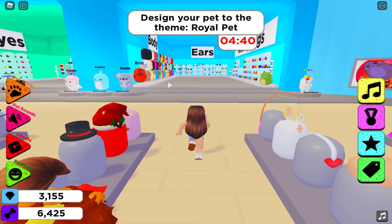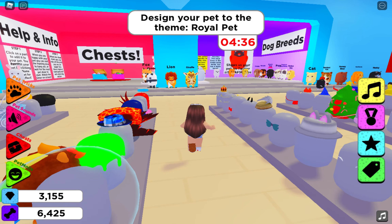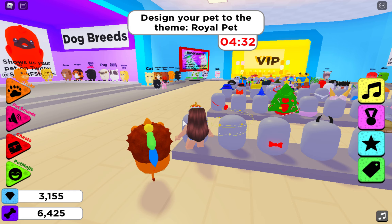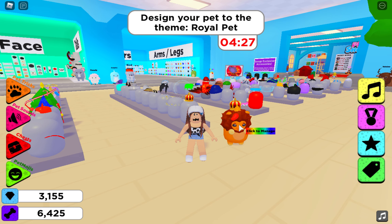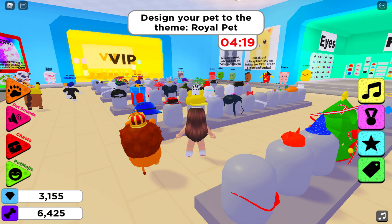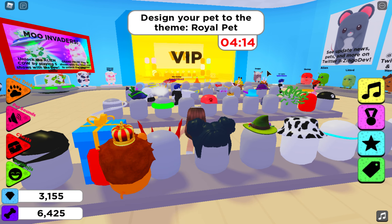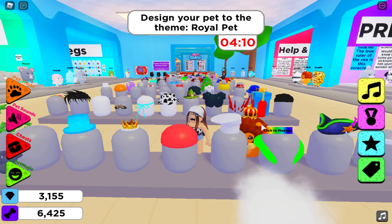We need a crown obviously - let's see if this round has a crown. Oh it does, yeah, totally it does! Let's put it on. I should click 'manage' and take off this - whoopsie! It looks so cute. Now we're going to move on to the outfit to see if they have anything.